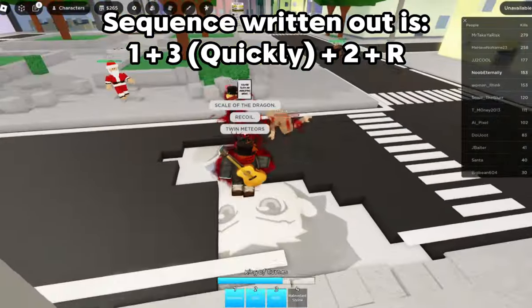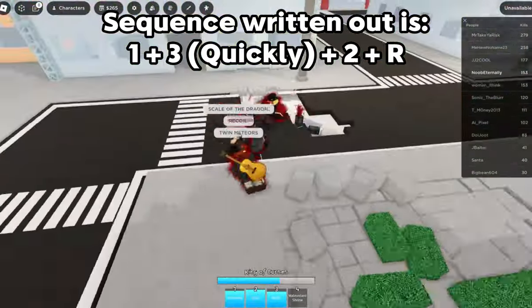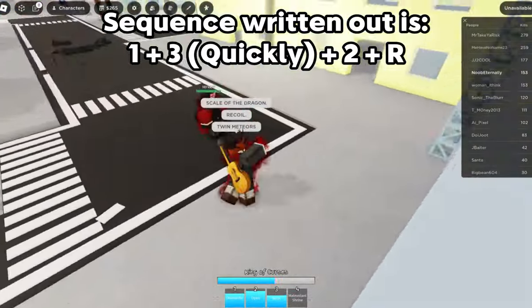You have to press 1, and then press 3 very fast, and then start spamming 2, and finally spam R, and then you'll unleash the slash.